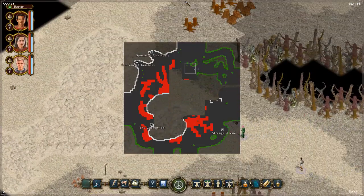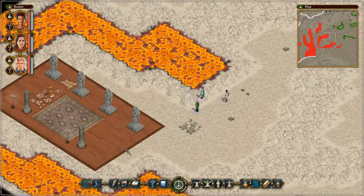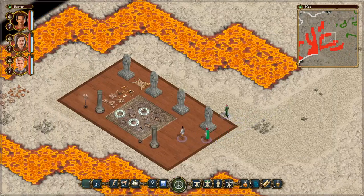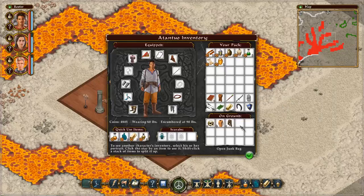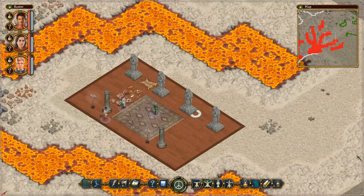We've almost made it full circle here. There's something interesting — this is odd. It looks like someone took a very large knife, cut a room out of someone's home, carried it here and dropped it. Apart from a dusting of sand, the floor and furniture look nice and new. However, a scattering of bones on the floor makes you think that someone was in this room when it was transported, and that they did not do well after their arrival. I wonder if that's actually what happened, though.